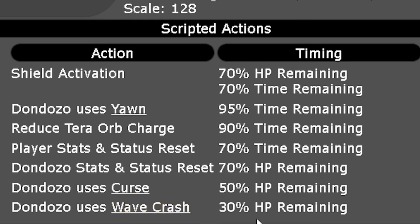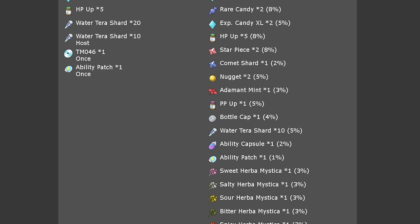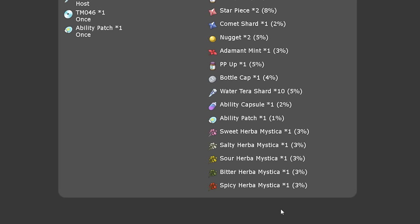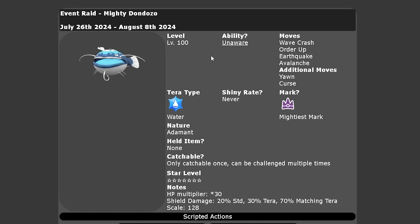At 50% HP remaining, Dondozo will use Curse, boosting its Attack and Defense by one stage and reducing its Speed by one stage. At 30% HP remaining, it will fire out a Wave Crash targeting any one of the four players on your side of the field. You'll also get good item drops: Water Tera Shards, Large XP Candies, HP Ups, TMs, and Ability Patches. All five Herba Mystica can potentially drop from this raid, making it a great one to farm — possibly even quicker than the Pikachu raid.